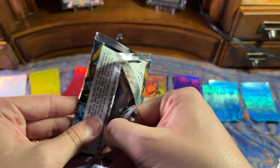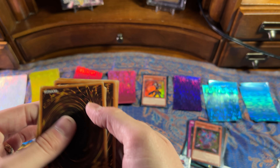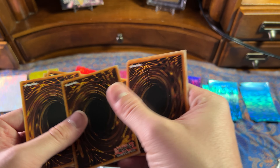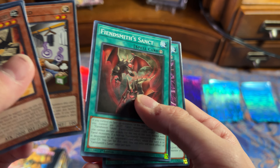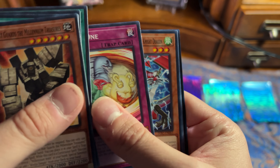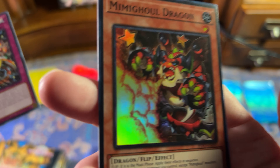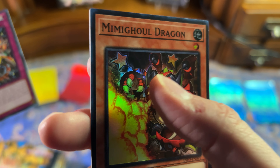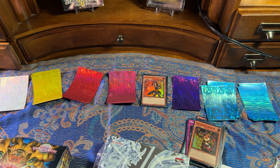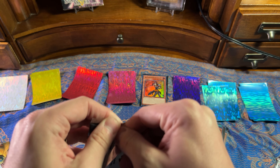I'm almost done here — I've got about three more packs left, but this video is massive, and I'm not editing this. This is my birthday present. Mimigal Dragon — I already got this guy, but he looks cool. And guess what, he looks just like that one Digimon, the red guy that had cannons in his back. I don't know if anybody knows what I'm talking about, but if you're about 28 years old, you might know what I'm talking about.